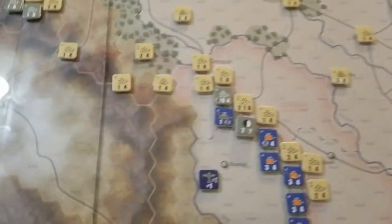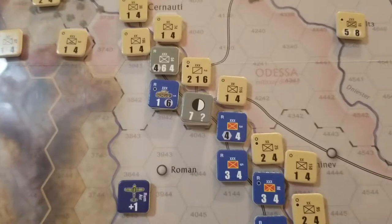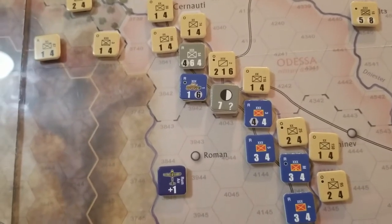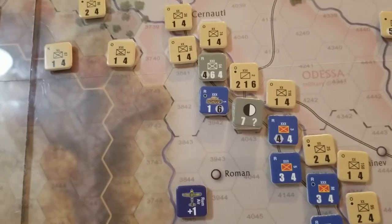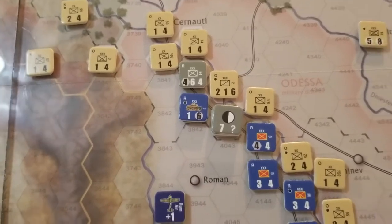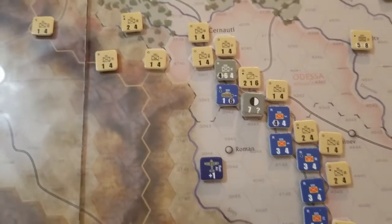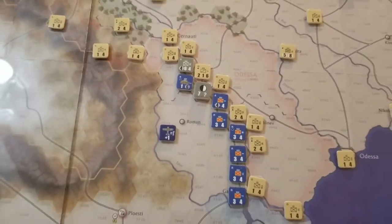This is a big supply-based game. The Axis have supply depots that have to move along the railways, and you roll a die — I think it's the attrition phase — to see how far they can move. And then of course units have to trace supply to them.